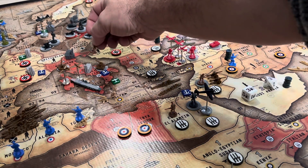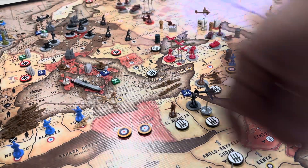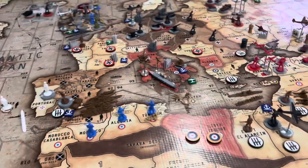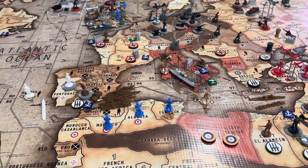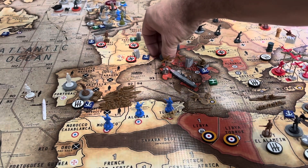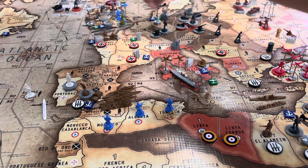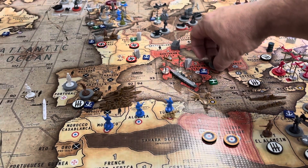Destroyer moves to sea zone 92, and the cruiser from 97 will move to 98. Infantry from Southern Italy I'll rail to Normandy-Bordeaux, along with two AA guns from Northern Italy and two AA guns from Southern Italy.